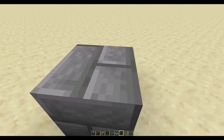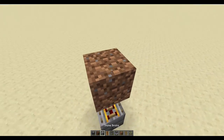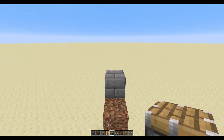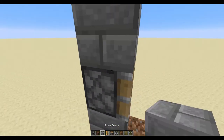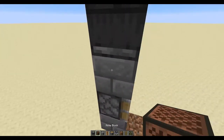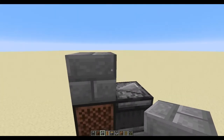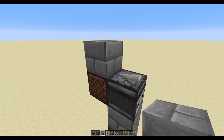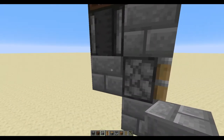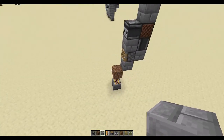First off, you want to start with a power rail on top of a dirt block — this is where your bamboo is going to go. Then you need a piston, another block on top of it, and now you're going to need an observer facing this way so it will detect the bamboo. You're also going to want a note block here — this is actually where you need a full block. Then you need another observer facing this way, and then another full block. No transparent blocks, because it needs to transfer redstone.